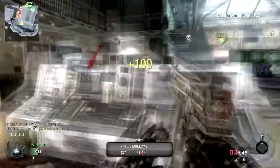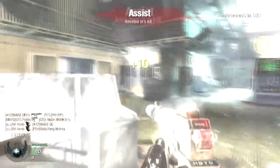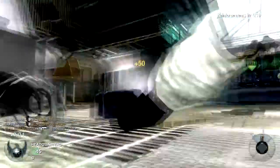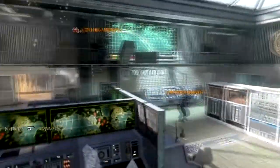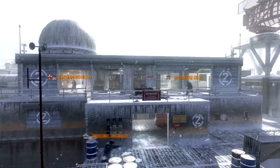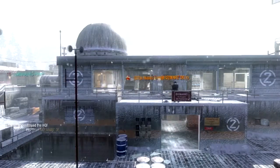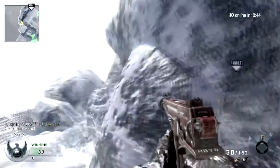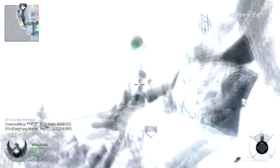If you didn't watch the MPL video, I'll go through the stats for these weapons again. The MPL has a 32-round mag and takes 2.25 seconds to reload. The Spectre has a 30-round clip and takes 2.3 seconds to reload. And the Kiparis has a 20-round mag and a 2.1-second reload time. So there are small differences here and there, but perks and attachments change all that — adjust accordingly to your style of play and how you want to use the weapon.